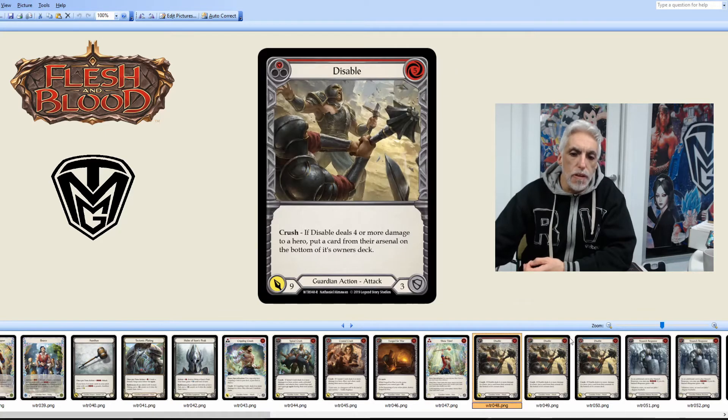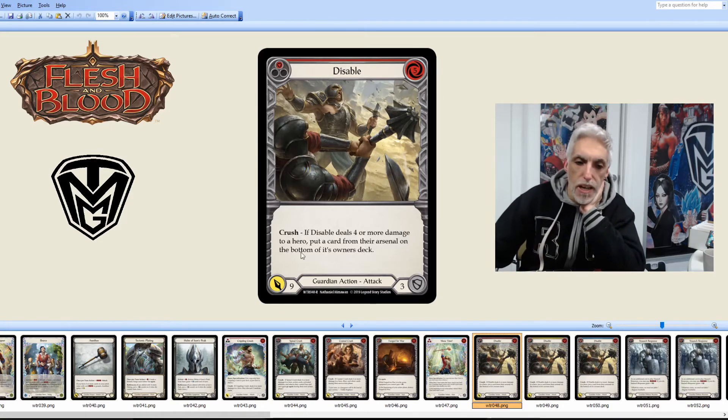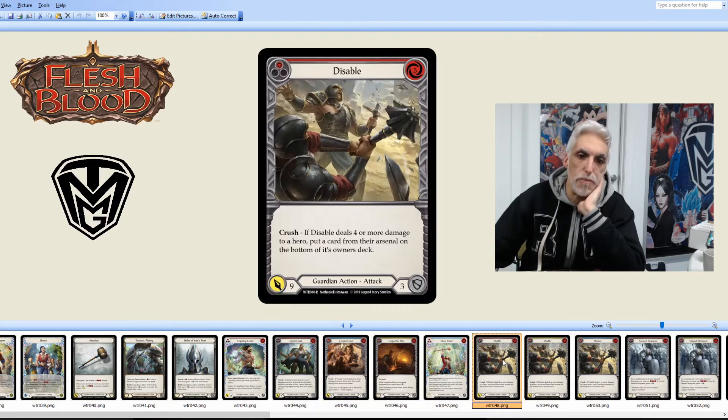Now the first of the red, yellow, and blue cards — Disable Crush: if it deals four or more damage to a hero, put a card from their arsenal on the bottom of their owner's deck. That can be really annoying when you're trying to set up a defense. It's a pitch of five, so two-card pitch — nine damage, three defense. As you can see with Guardian, with the high cost of their big attacks, they're going to do one attack and it's going to be big.